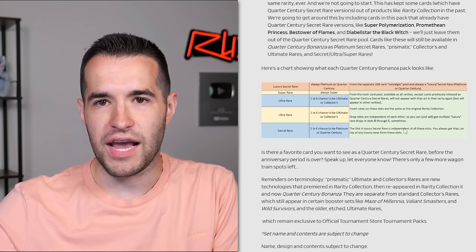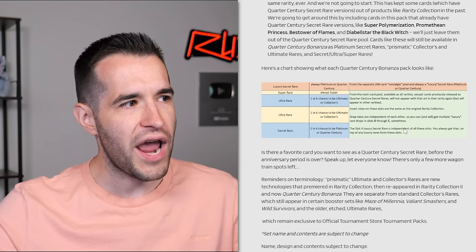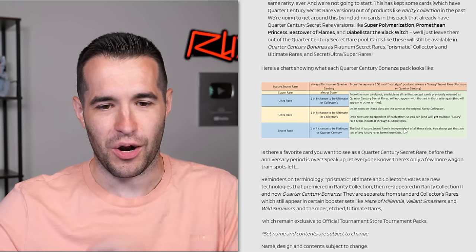Some cards can be Quarter Century, some can't - like Promethean Princess and stuff like that. That's going to be way harder to build the binder this time, figuring out what can and can't be. But sounds like it's going to be fun.